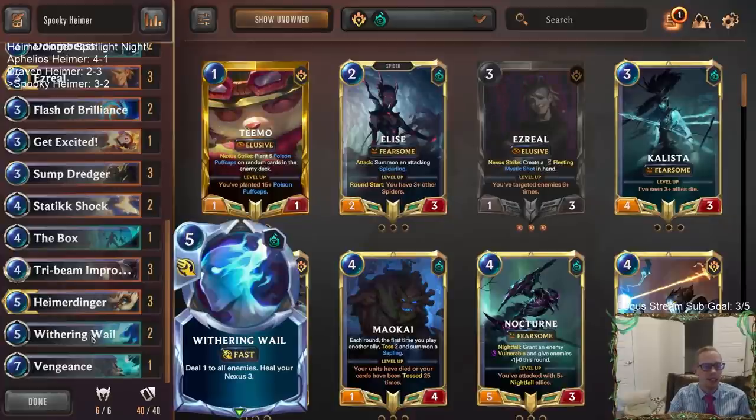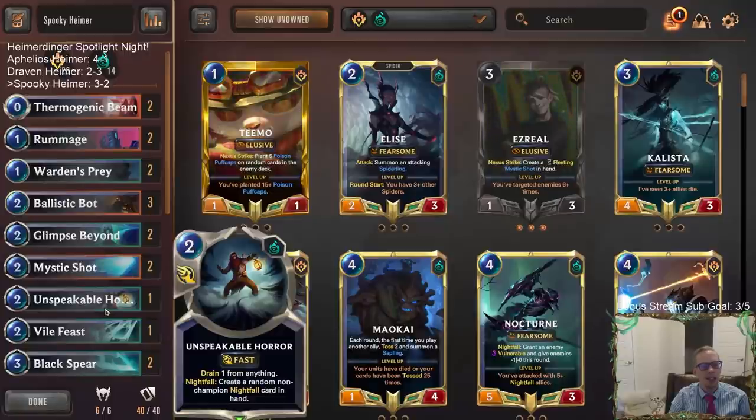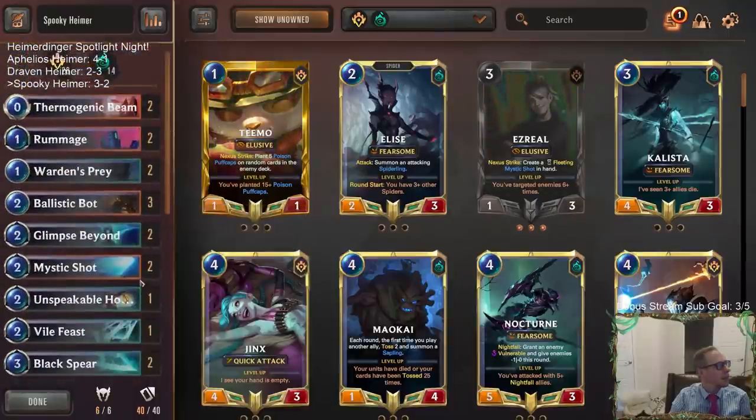That's another way to play Heimerdinger - I think this deck definitely felt competitive. I think this deck's going to be very good against Aurelia Azir; we only got to see one of those matches but it really looked good for us. So that's Spooky Hymer. Overall with our different Heimerdinger decks we went nine and six today - nine and six, three wins above 500. That's averaging about three wins per deck, a 60% win rate with Heimerdinger over in Master's rank.